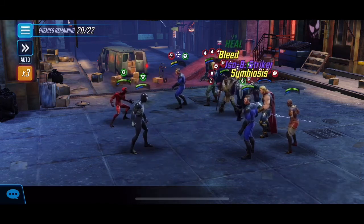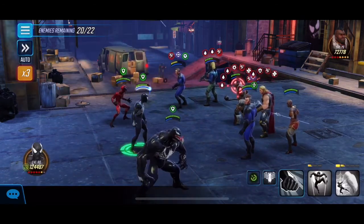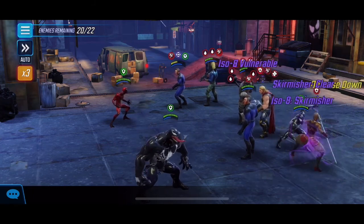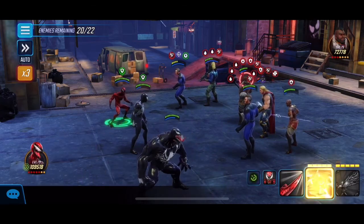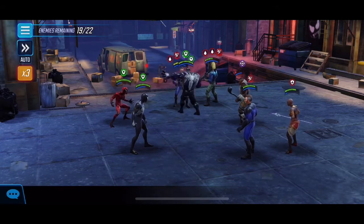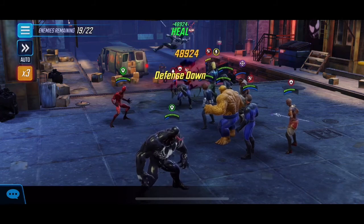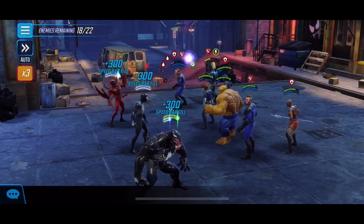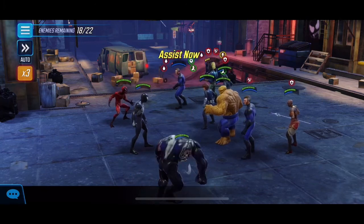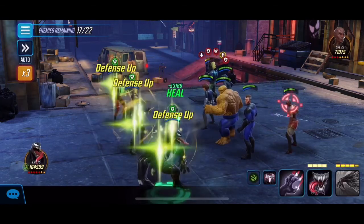Stunning Human Torch is the way to go because we don't want him alting and nuking us - he can pretty much one-shot us if he's got offense up. With the defense up we get from Venom that does mitigate a lot of that damage, but if you leave him alone he's going to keep attacking and getting assists from Mr. Fantastic. Same problem as when we dealt with the brawlers in node 3 with the Miss Marvels. You also get Thing dropping in and he gets that extra assist from Mr. Fantastic.